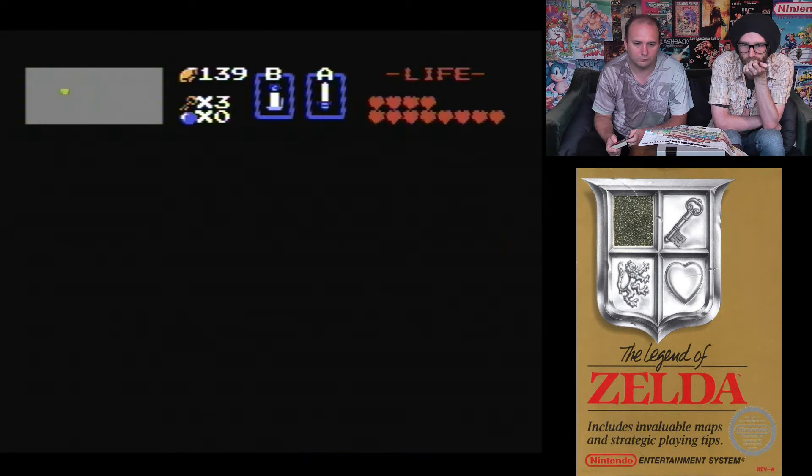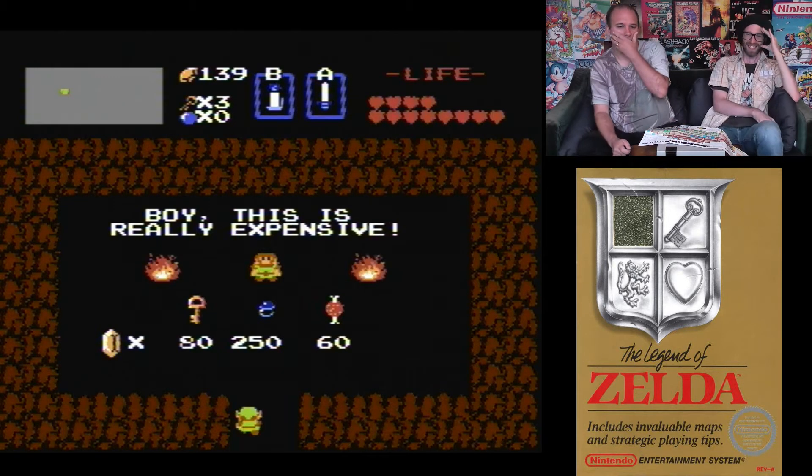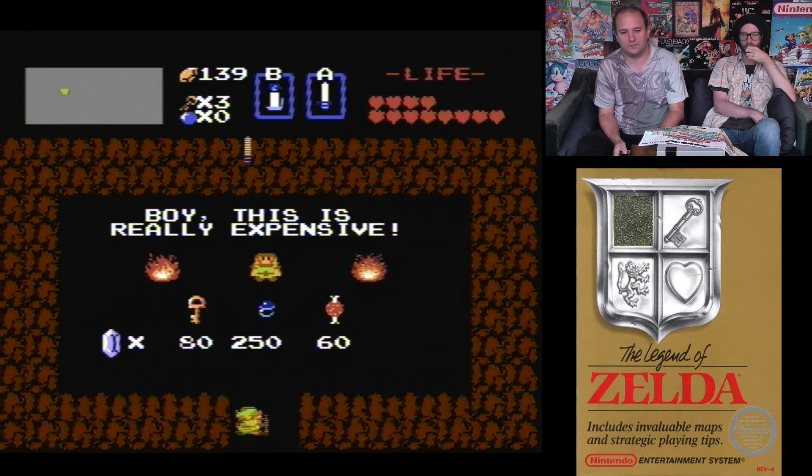We found the ring — that's the tunic upgrade. It just powers you up and reduces damage taken. But it costs 250 rupees. Can we earn that just from killing things?